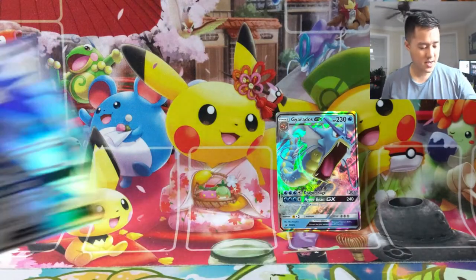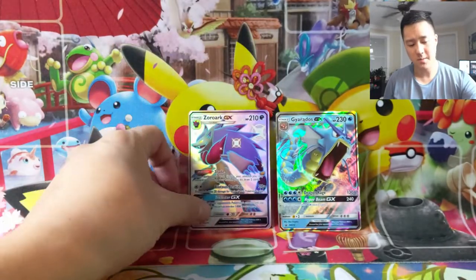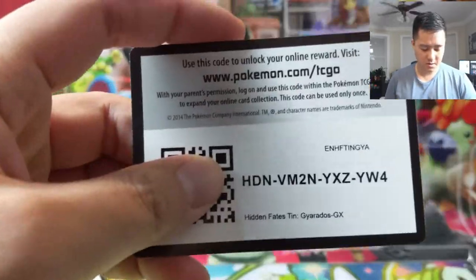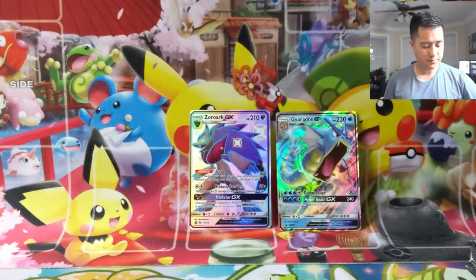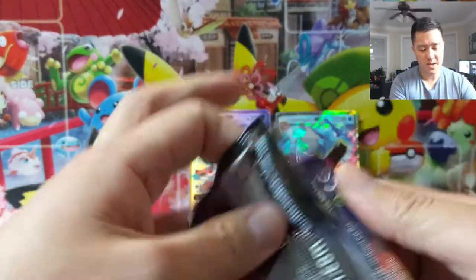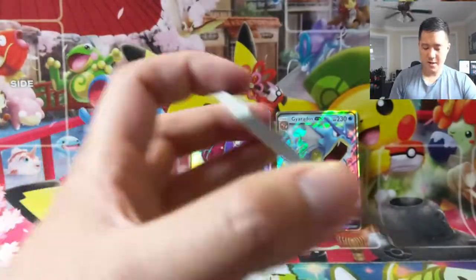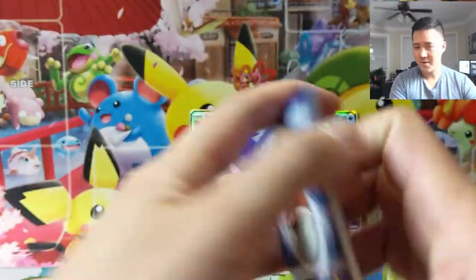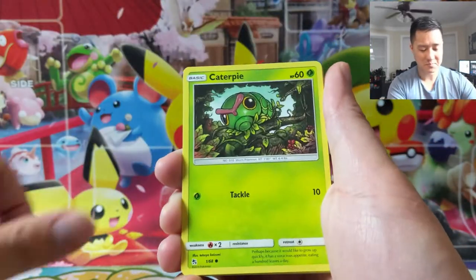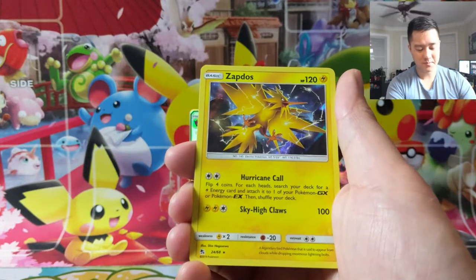We are all set — we got Gyarados and Zoroark, such a good card, basically the same exact ability soon to come in Sword and Shield from Minccino. Then 14 packs and a couple code cards. The four on top are from the tin and then 10 after that come from the great ball collection box. Tins have been pretty good to us; the great balls have been very hit or miss — either really good or very disappointing, but some absolutely fire openings including the shiny Charizard we pulled first pack.